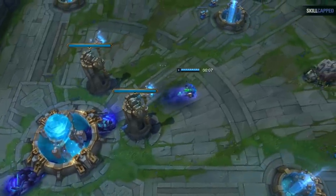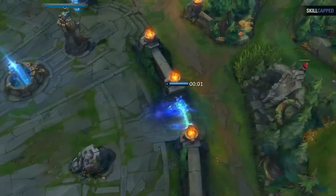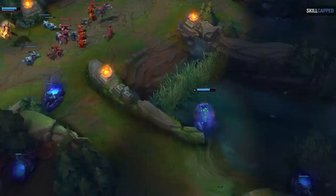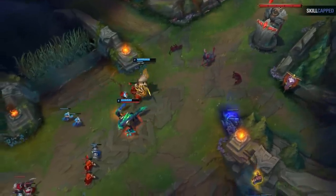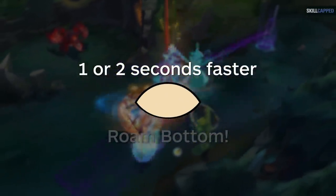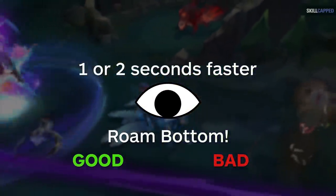League of Legends at its core is a game about decision making based on the time that you have. You constantly have to weigh the value of all the options on the map at any given time. There's a big wave in top lane you could catch, but mid lane has no flash so maybe you could gank them. Dragon's also up, or the enemy raptors could be contested. Being efficient and saving time can help you both in individual moments of a game as well as adding up over the course of an entire game. Being one or two seconds faster for everything you do can be the difference maker between you being able to see a play and whether it goes right or wrong.